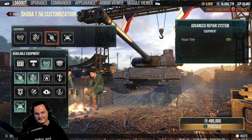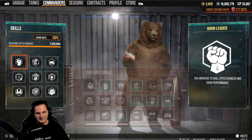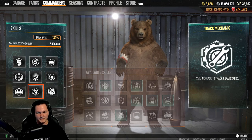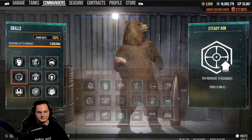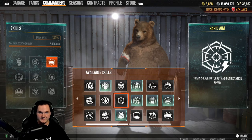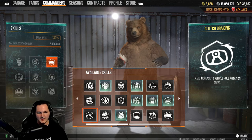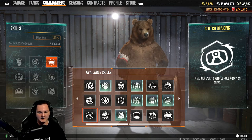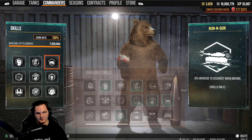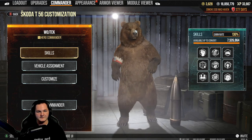Starting off with advanced optics, enhanced gun lane drive, and improved ventilation. This crew is actually a transfer from my Russian crew. Born Leader, rapid loading, run and gun, steady aim, snapshot, sixth sense, situational awareness, track mechanic, and off-road driving. You could probably swap run and gun for rapid aim to increase turret traverse speed, or put clutch braking on it for a bit more rotation boost. More than likely I'll be trying this tank with my American crew setup, which basically swaps around to snapshot, run and gun, steady aim, rapid aim, and clutch braking.